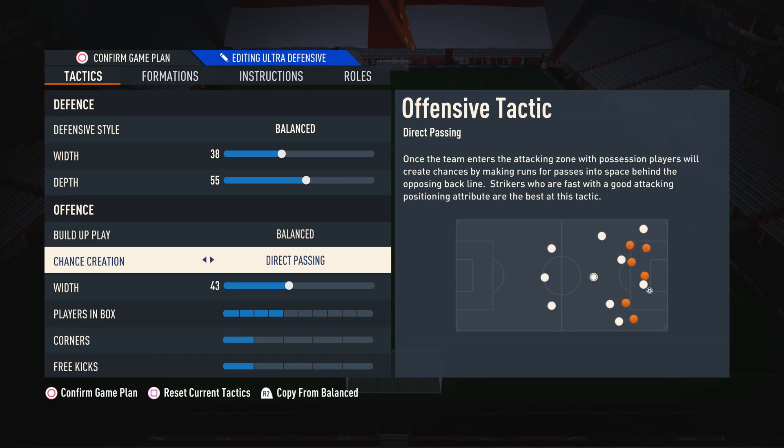Moving on to chance creation, I like to have this on direct passing. I find it to be by far the most meta option in the game. When you use direct passing, your attacking players will bunch up against the opposition defenders — like they'll back into them — making it very easy to ping a pass into that player. From there, you can do the very overpowered 1v1 plays and beat your opponent with a skill. Players will also make extra movements when you're in the penalty box, so you can get off the extra pass to guarantee that goal instead of risking the goalkeeper saving a shot.